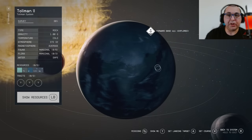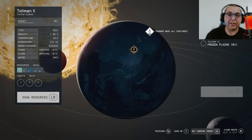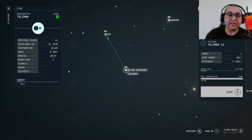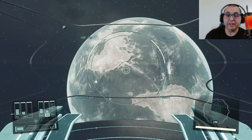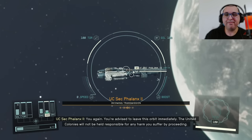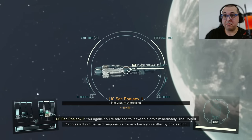We actually have the base already, but you probably won't have this yet, so you'll just travel to the actual planet. We got a message — who is this from? You're advised to leave this orbit immediately. The United Colonies will not be held responsible for any harm you suffer by proceeding.